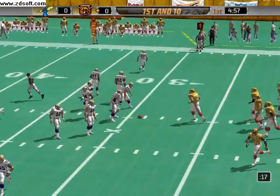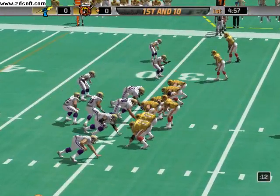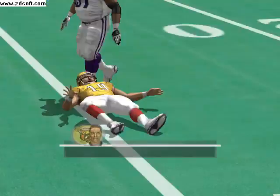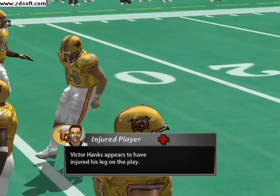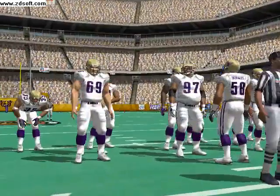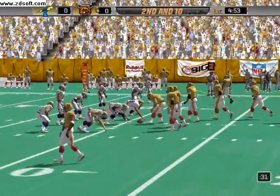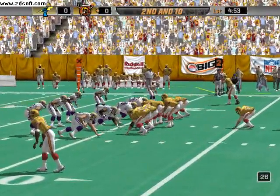It's 1st and 10. The visiting team come out with eight guys in the box. Gets it away fast. They line up in the I-formation.